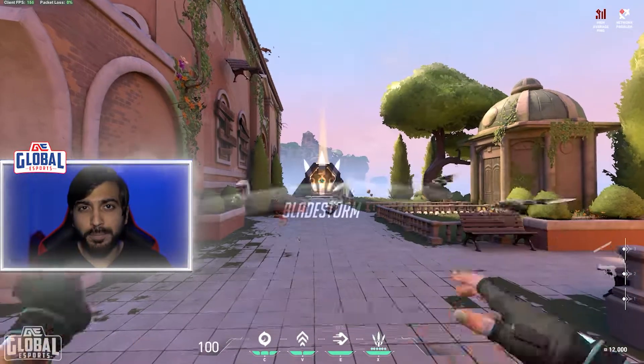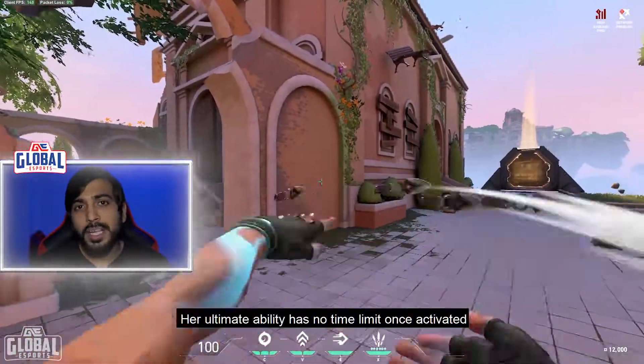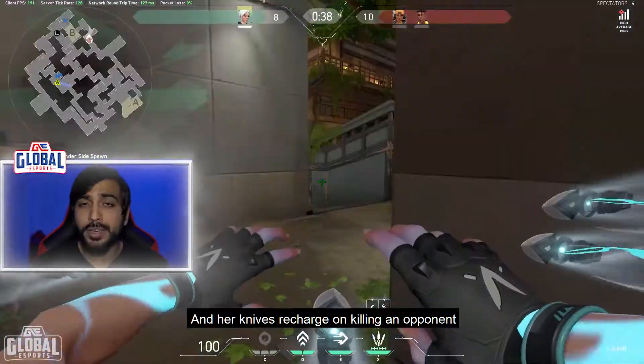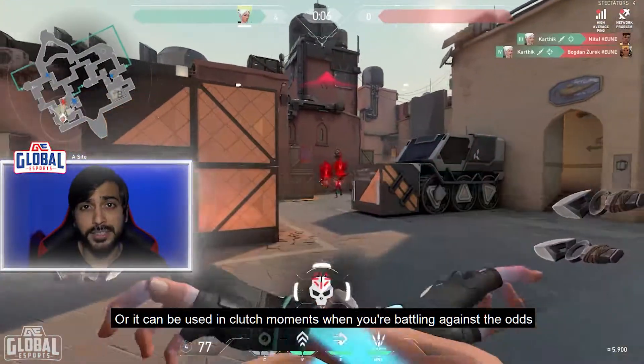Her ultimate ability is Bladestorm. Jett arms herself with 5 deadly knives which she can fire one at a time or all at once. Her ultimate ability has no time limit once activated and her knives recharge on killing an opponent. This is a great ability to initiate a battle and rush, or it can be used in clutch moments when you are battling against the odds.